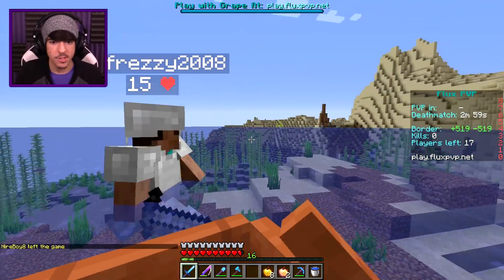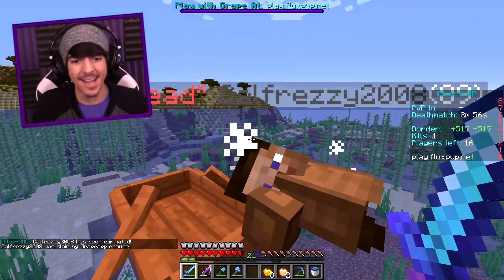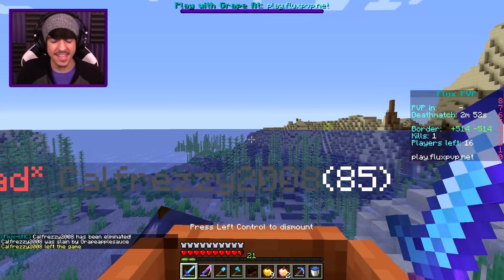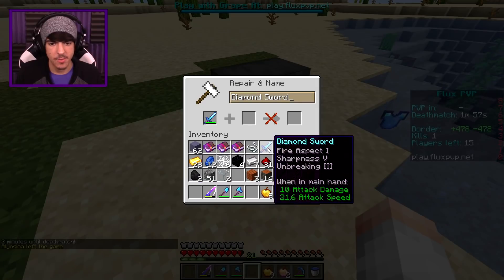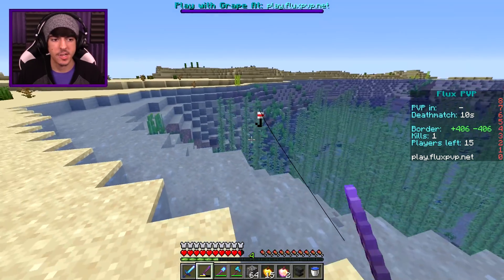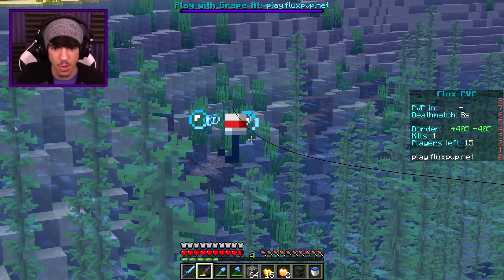Oh, I see somebody right there — what are you doing? Oh my God, what was that? What was that person doing? Poor Steve. Let's also make that sword — fire aspect two. Okay, we're about to go to deathmatch in 10 seconds. Let me catch one more thing, please.